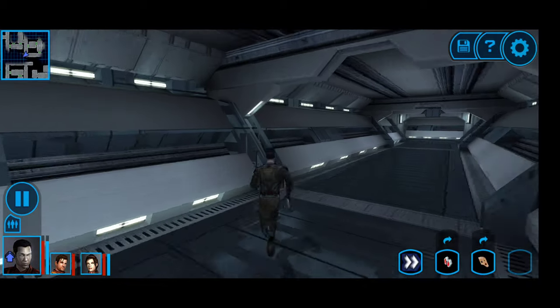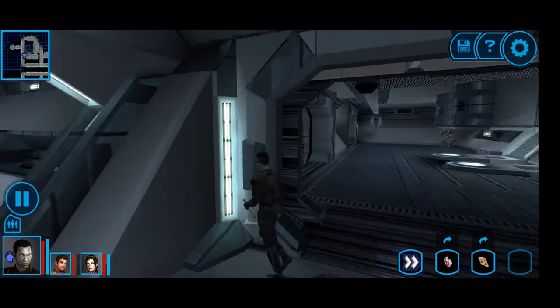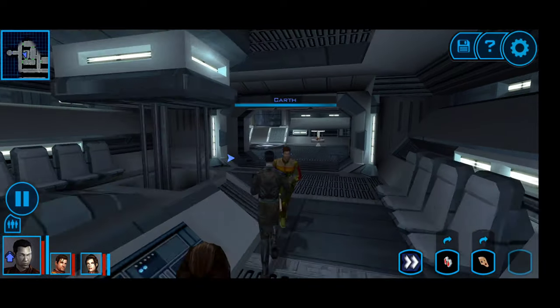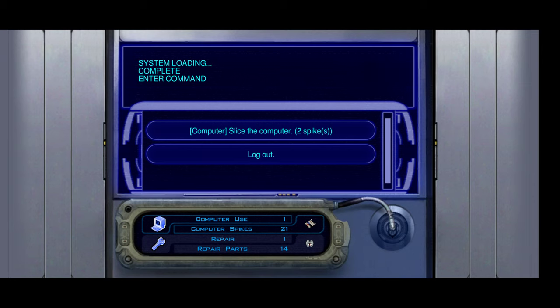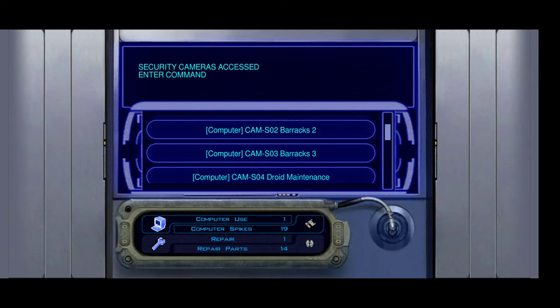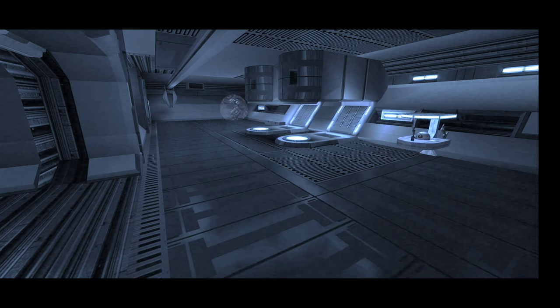I'm just going to have to run around into all the unexplored parts of the ship until I get somewhere I haven't been. There's a control panel — let's take a look. There are still more barracks. I activated the assault droid, so I'm hoping it helps me out more than it helps the enemy.